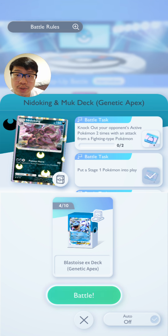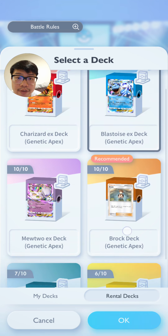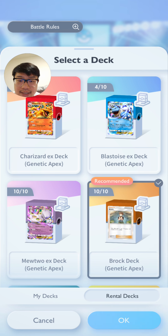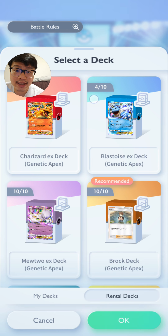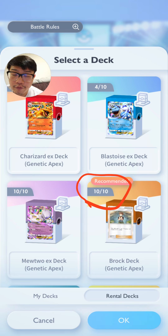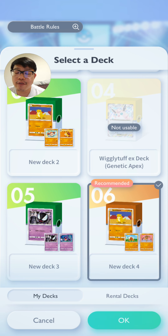Now I can come back to the mission and change my deck to a fighting type deck. Rental decks have a limit of 10 uses, so using a custom deck with no limit is better when a mission is really difficult and you need unlimited tries. Rental decks are designed for early on when you don't have many Pokémon, but when a mission is difficult, this is a good way to avoid wasting rental deck uses you might need later.